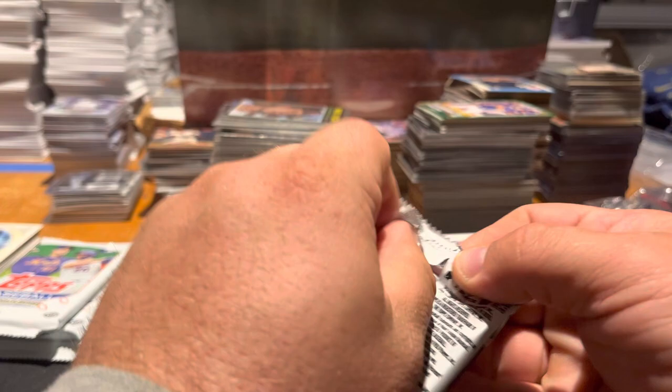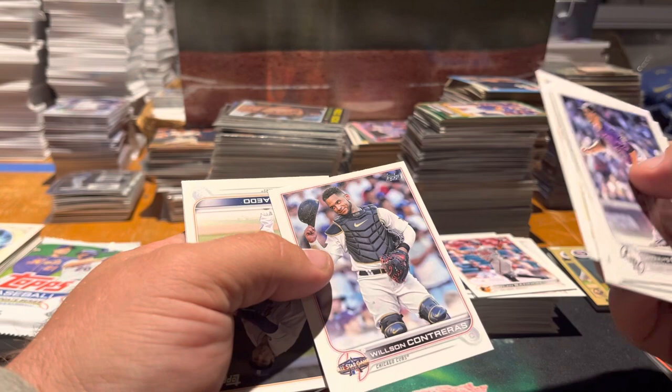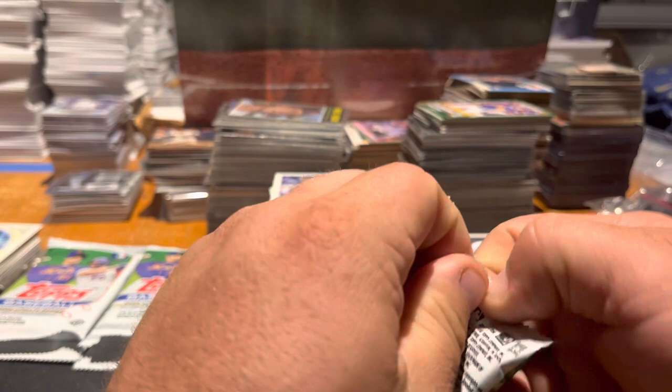Pack 18 — another thickie. Chasen, Tapia, there's a Shohei 100, Minaya, Ronald Bannon rookie, Duffy, Seth Brown, Freddie Freeman, Wilson Contreras all-star game, Fado rookie, Arcia, Norwood, Castillo, Meadows. It feels like maybe it just had an extra card in it making it feel thicker — not sure.